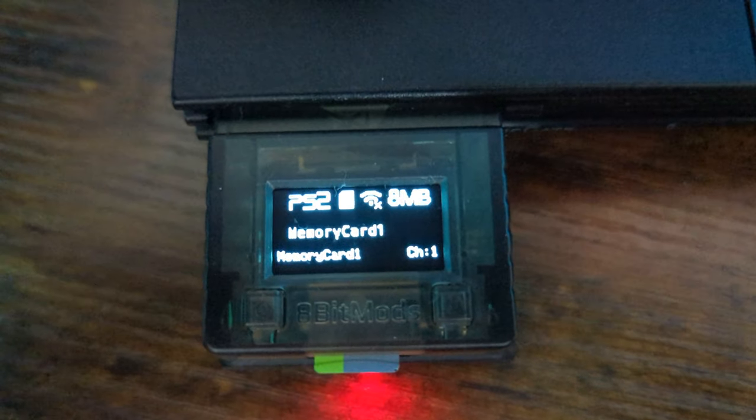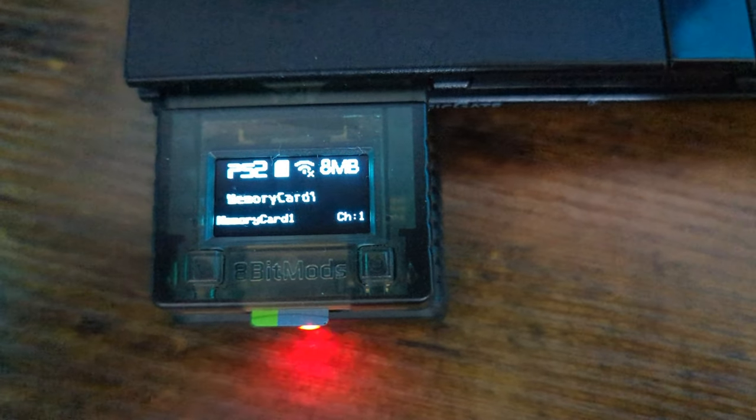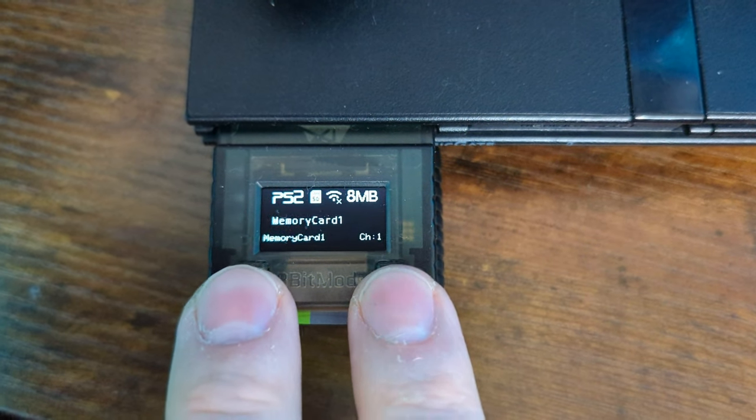We've got a couple of status symbols up here. We're in PS2 mode, running from the micro SD card. Wi-Fi is not connected, the card size is 8 megabytes, and it's just the default memory card on channel 1.